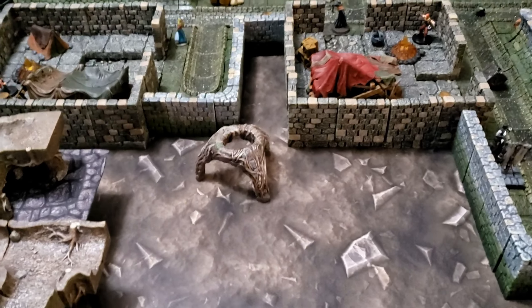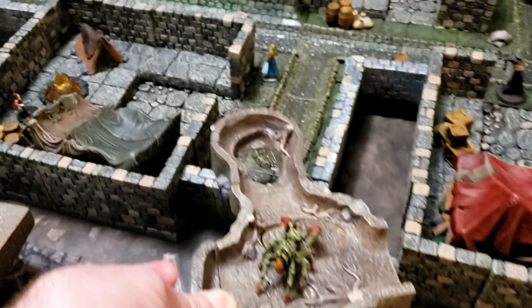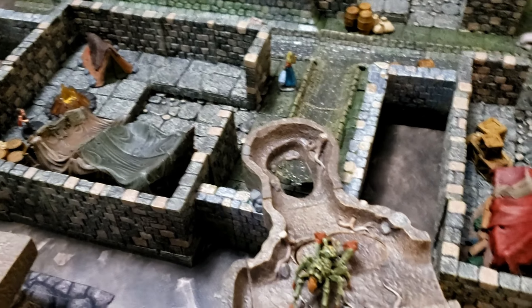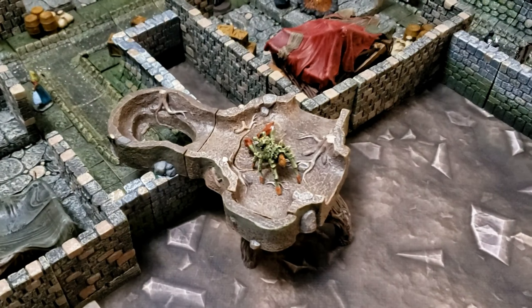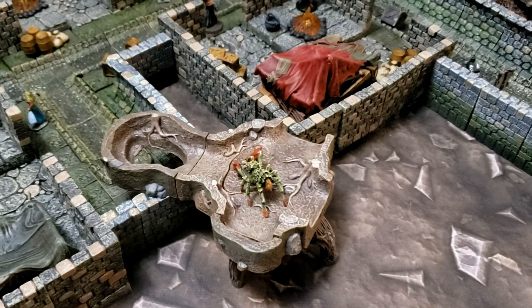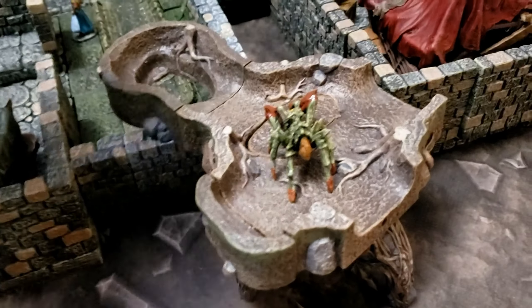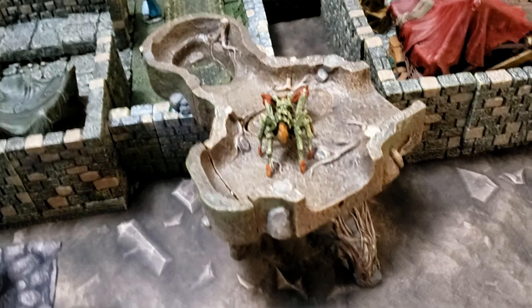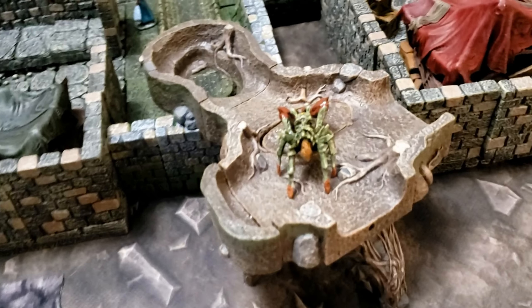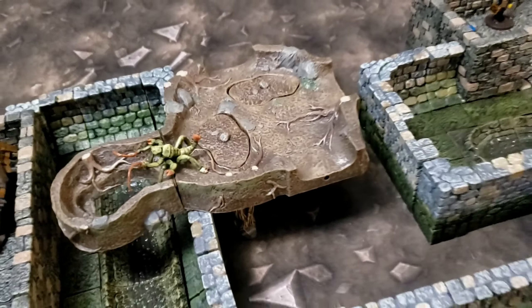The players search the area where people were last seen and make their perception checks. Let's say one of the homeless people disappeared at this location — if they make their perception check they'll see there's a trapdoor hole in the ceiling. If they climb up and check it, they'll see some kind of burrows, and if they make their nature check they'll determine this isn't a natural cave or human-dug tunnel — it's some kind of insect or snake creating it. There's usually one of these insect creatures guarding the hole. These insects are abducting people and pulling them up back to the main nest.